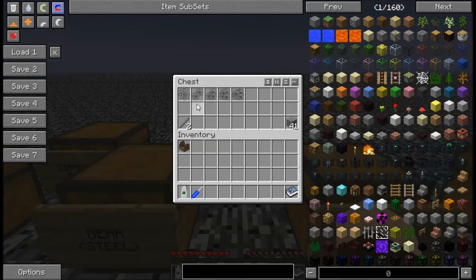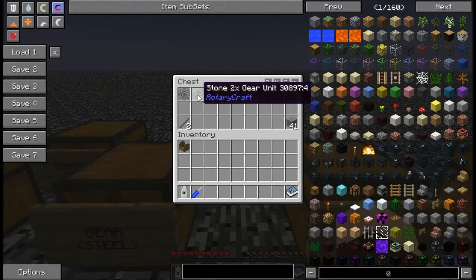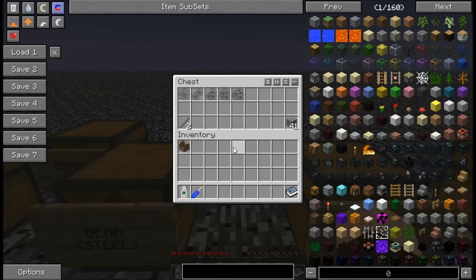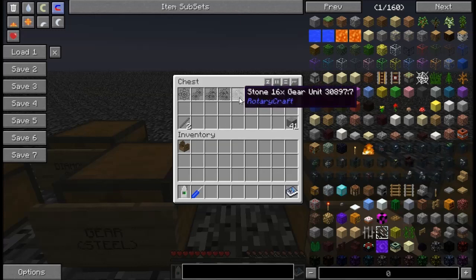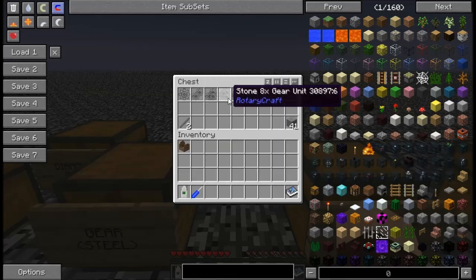Next are stone gears — same sort of idea, only it uses smooth stone for the base gear, and instead of sticks the higher-tier gear units use things called stone rods. The stone rod recipe is just like the shaft unit, only made of smooth stone, and you'll get two per recipe. To make one 16x stone gear in the same 8x2 → 4x2 → 2x2 configuration, you'll need 41 smooth stone to make one of those gears.